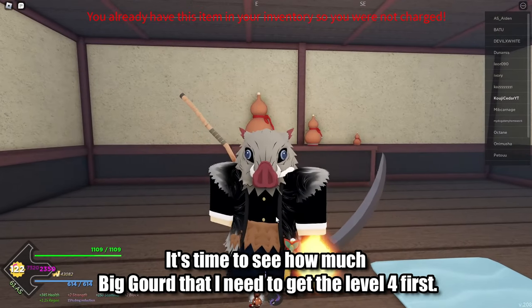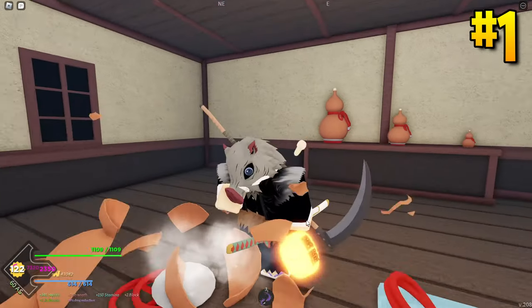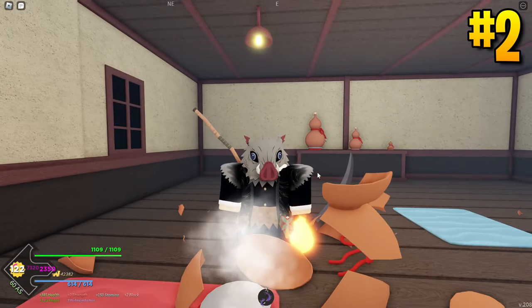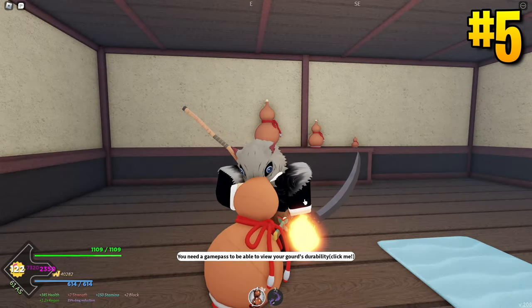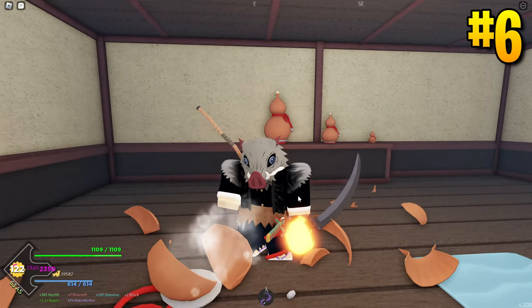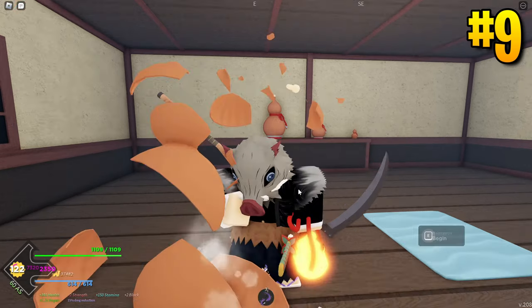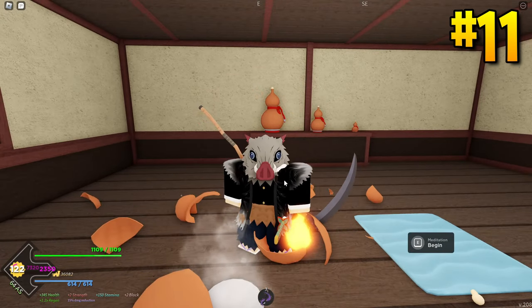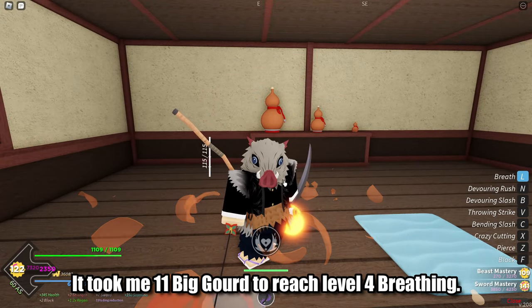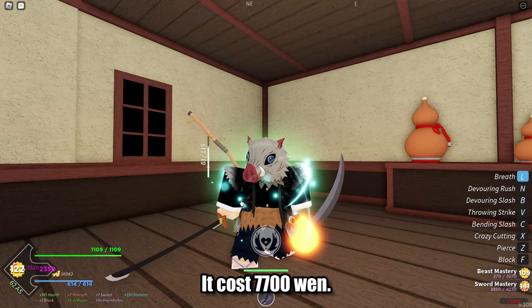It's time to see how much big good I need to get level 4 first. Finally, it took me 11 big good to reach level 4 breathing. It cost 7,700 WET.